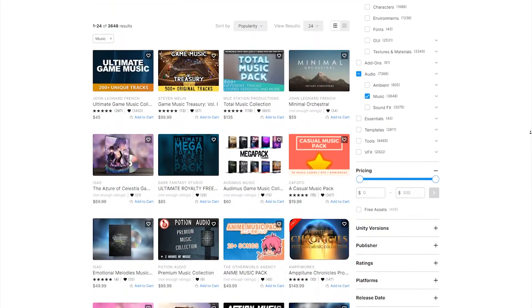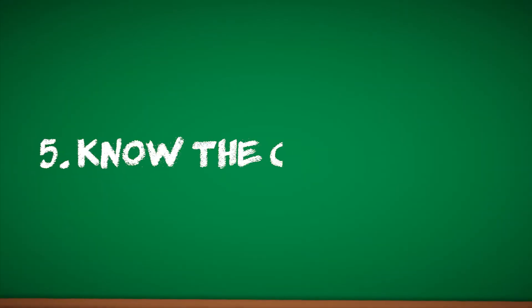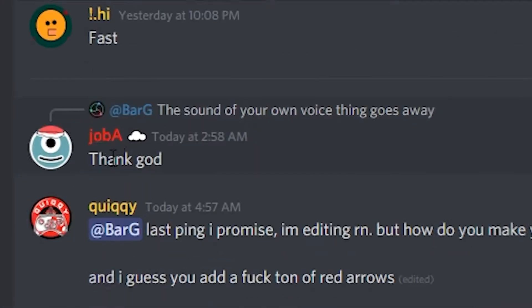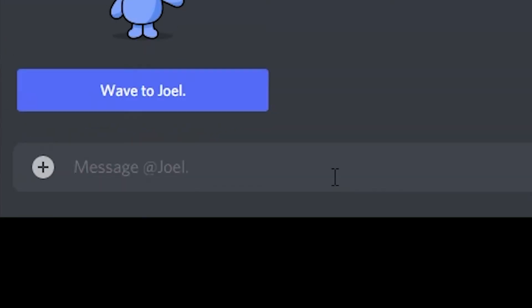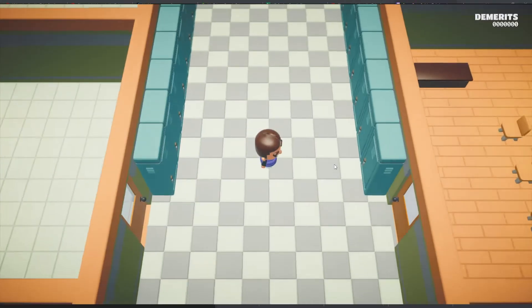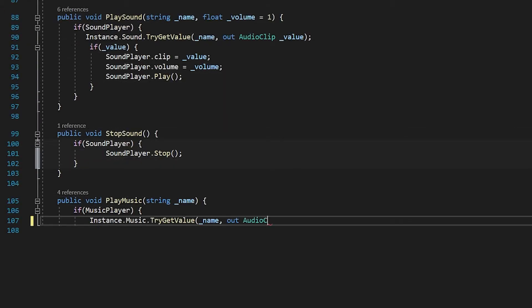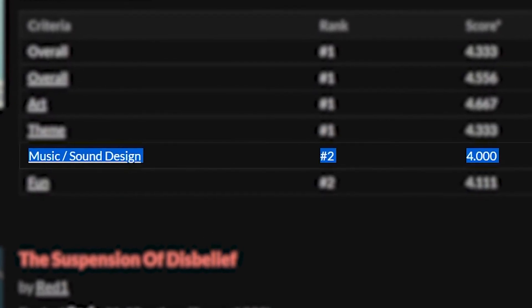I also decided to use sound effects and music from packages I had previously purchased. If your game jam doesn't list the objectives on the overview page like mine didn't, consider reaching out to the game host to see if they're willing to let you know. I didn't, and it almost cost me. I didn't originally plan on adding any sound, but on the last day quickly threw some in. Turns out there was a music and sound design category I didn't know about.